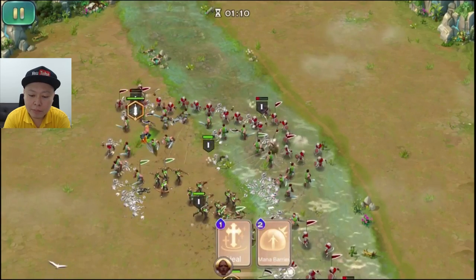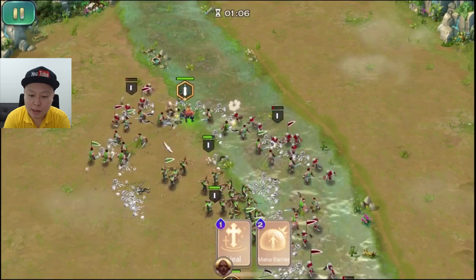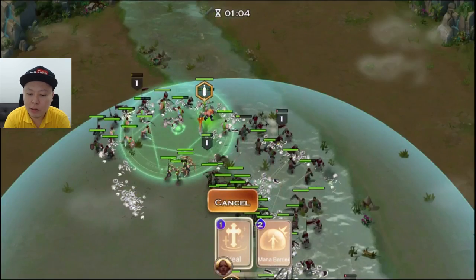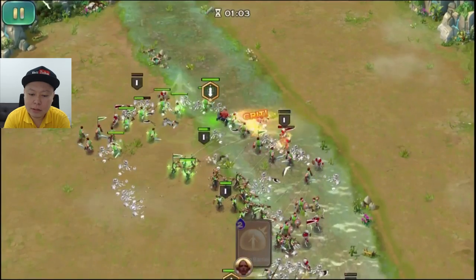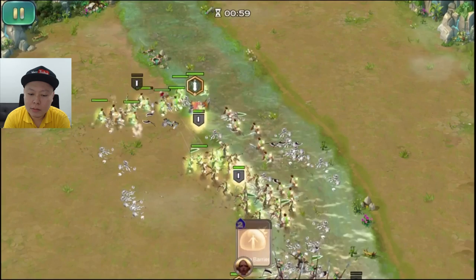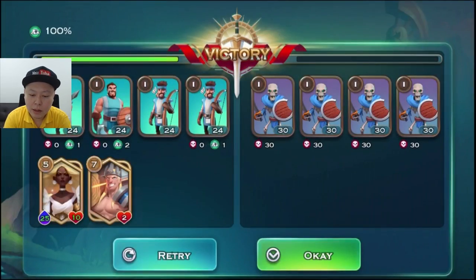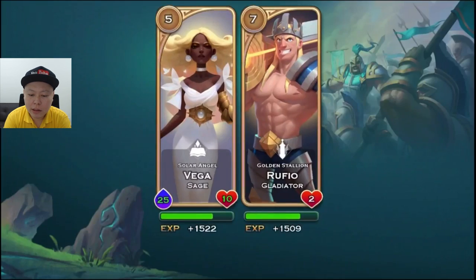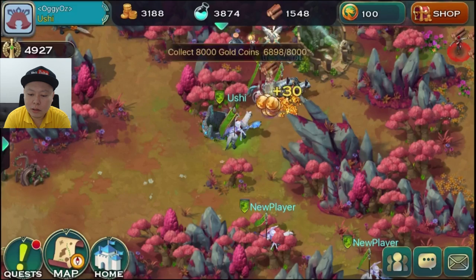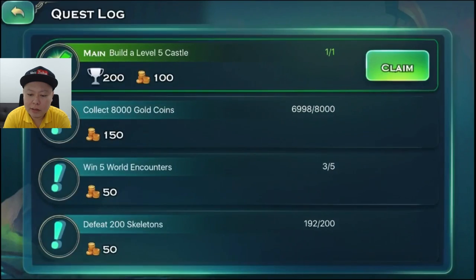So this is the battle gameplay — this is versus normal mobs. I can heal injured allies with another hero. After I win the battle I can get experience for the hero and then I can get loot. There are also quests — you can do quests and get rewards.